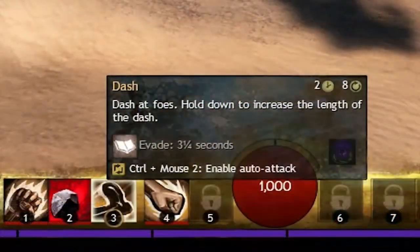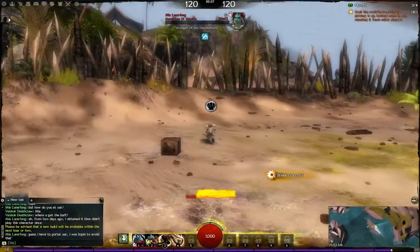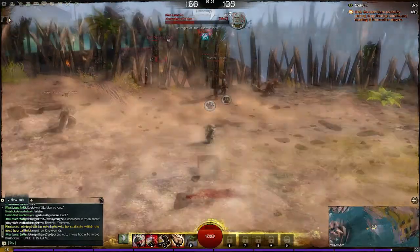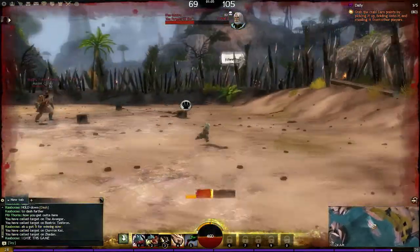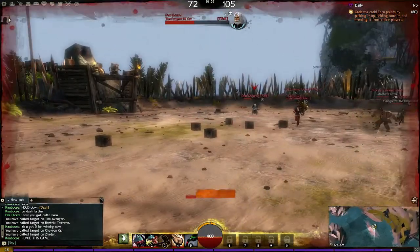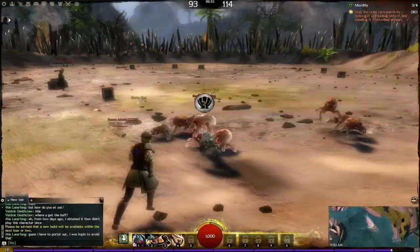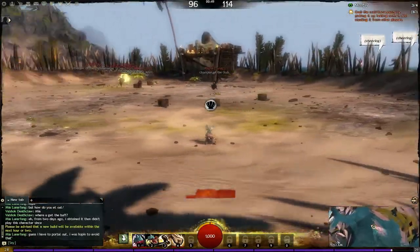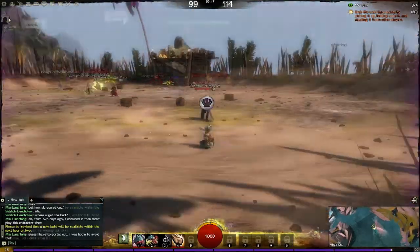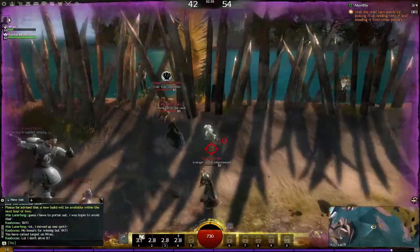Ability three is Dash, and this is one of the most important abilities in Crab Toss, both for offensive and defensive purposes. While channeling Dash, players will run forwards in a straight line, evading all attacks. You can also hold down the button to dash longer, allowing you to dash from one side of the arena all the way to the other. It does have its drawbacks — when the dash finishes channeling, your character stands motionless for two seconds and is a sitting duck for enemy players. So make sure you've lined up your path before using this, or you may run into enemy players, or even worse, a wall.